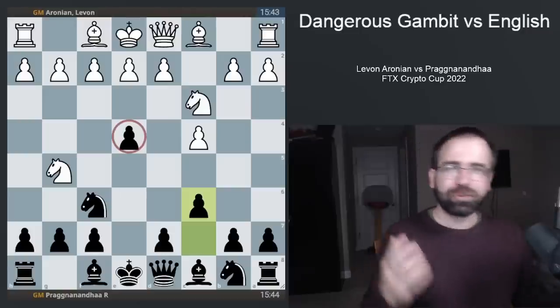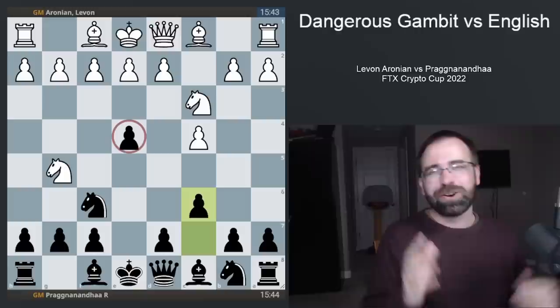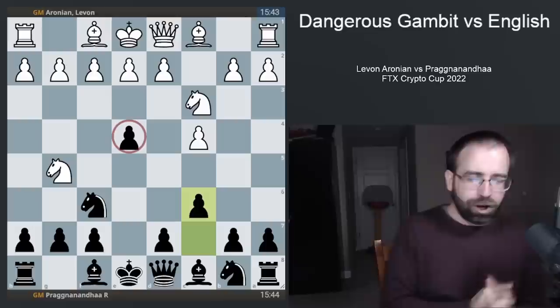For a lot of players, it can be very difficult to come up with something fun and exciting to play against the English opening, because when your opponent plays 1.C4, they are trying to play a long, slow, boring, maneuvering game where they can play for 40 moves and be slightly better. Well, it turns out that maybe we just got the antidote we've been waiting for, at least for this very particular variation of the English, because we had this game today played in the FTX Crypto Cup.